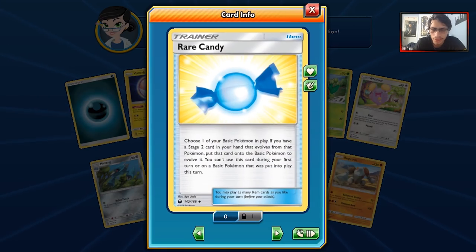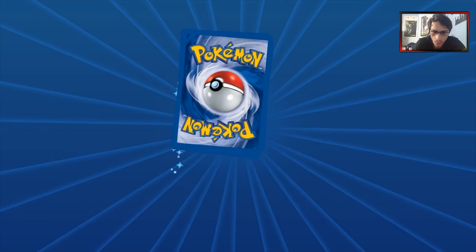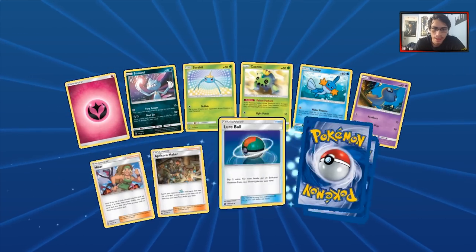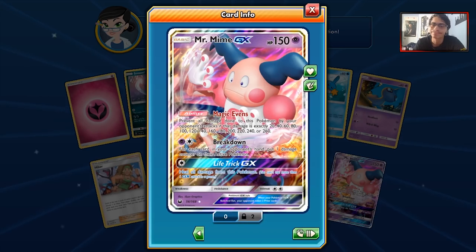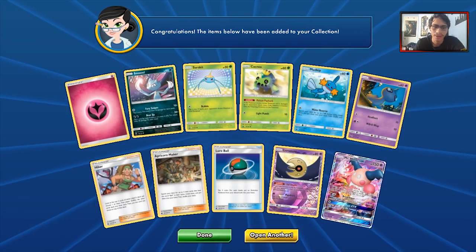We got the new Rare Candy artwork — it's a nice artwork, not going to lie. But the old Rare Candy is always going to have a place in my heart. In this next pack, double rare — can this be a Prism Star? It will not. And another — that is very annoying. We got double Mr. Mime in this pack opening.